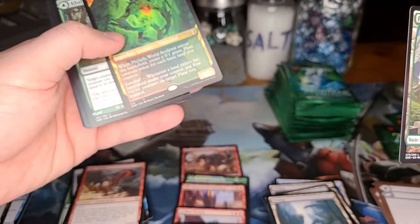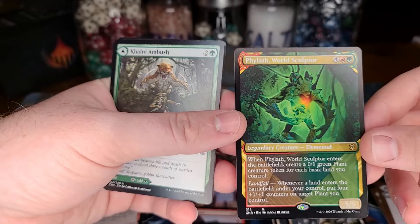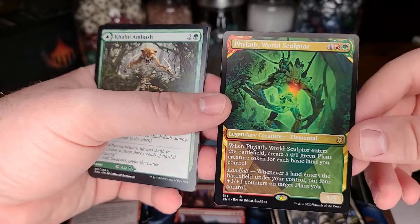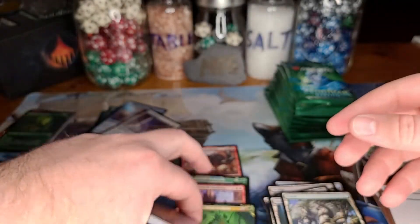A second showcase rare — the World Sculptor. Cool card, really love the artwork on this. It is very 'I am Groot' — a bunch of people have made comments on that, which is kind of cool. Another showcase card at the back end there. About two foil mythics, two mythics per box now — two foil rares per box.